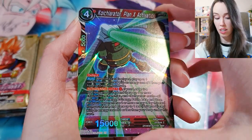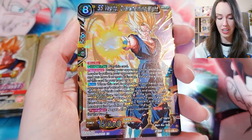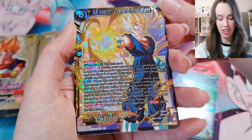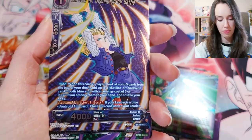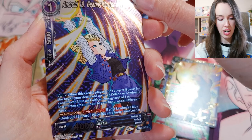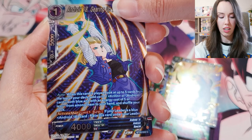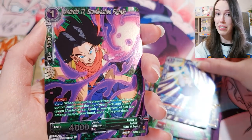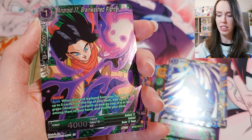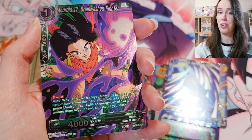I don't think I'm even going to try and pronounce that one, but it's a holo. SS Vegito, Overwhelming Might — that actually looks really stunning. Android 18, Gearing Up for Battle — this is a silver holo alt art, I believe. If I am mistaken, please correct me. I am still new to this, and with these collector booster boxes I actually don't know too much about them. But I know what I want and it's that Goku Ghost Rare.